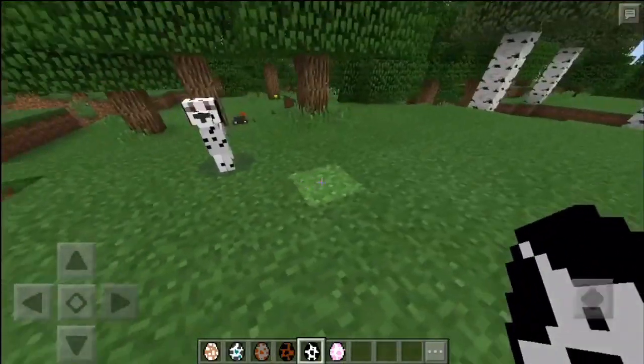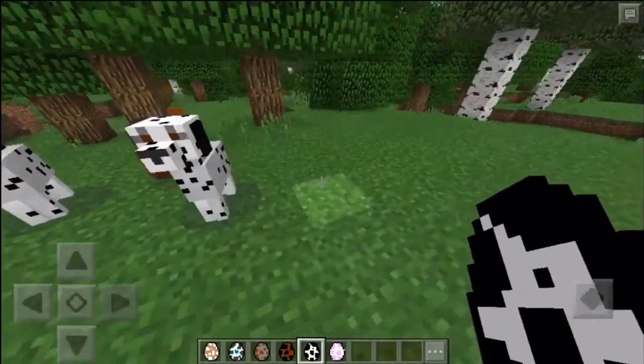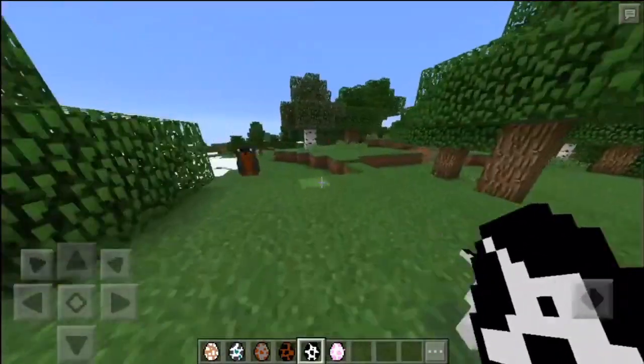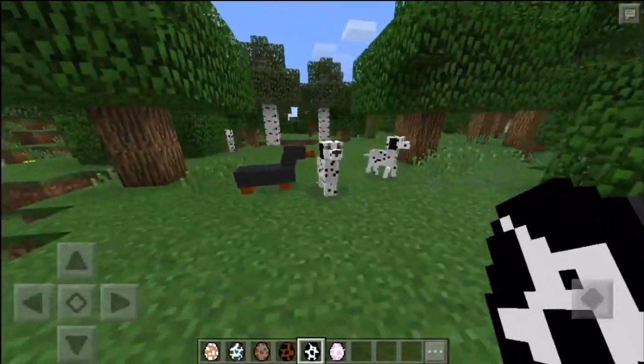Next one is the Dalmatian. These are so cute. I don't know why they have red eyes, but they do. Still, it looks pretty good. I really like it — the little Dalmatians are so cute. I love Dalmatians, they're actually really good animals. I really like them.